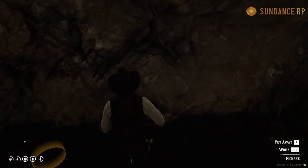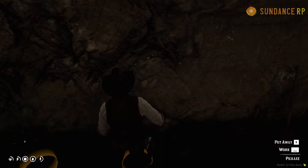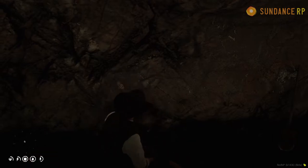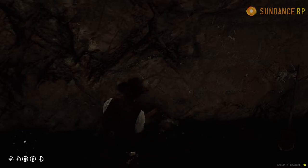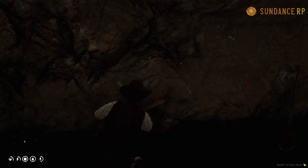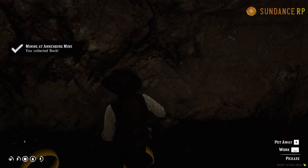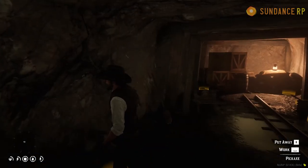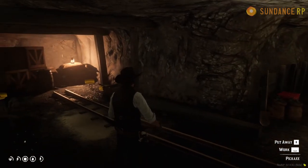Approach one of the yellow indicators and you will see the option to either put away your pickaxe using the B key, or work using the spacebar. When you hit the spacebar you're going to see the mining animation take place. As soon as this animation is concluded you will receive your material — we have collected a rock. To confirm what you've collected, put away your pickaxe by using B.